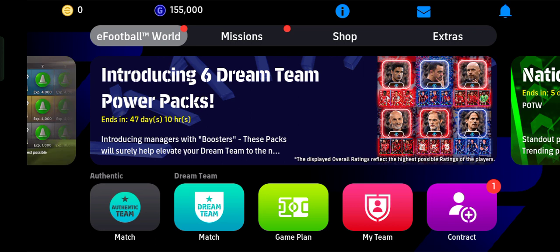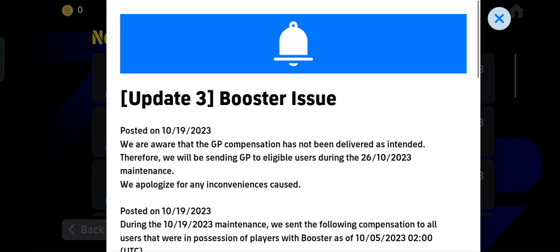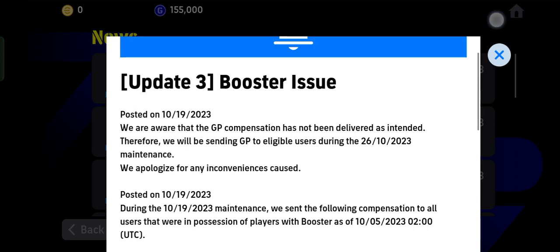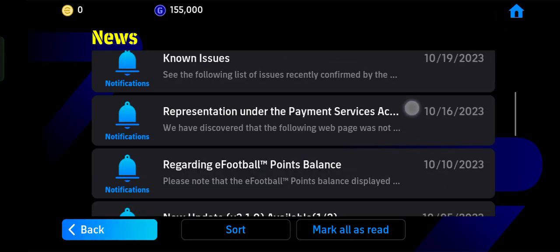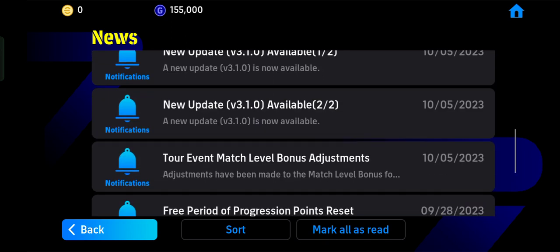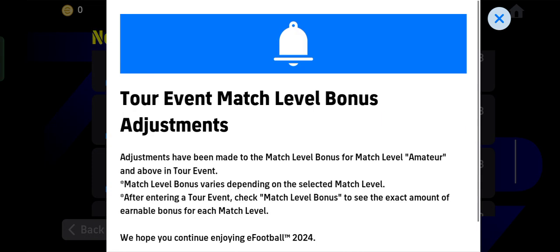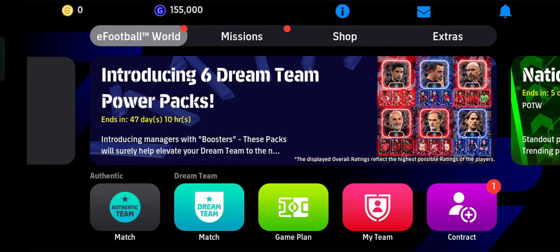Let's get started. Tap this icon — this is the notification icon, which contains news updates. For example, Update 3 buster issues — you can learn about the update of the game and also known issues from here. You have to learn about the updates to maximize your gameplay. For example, this one covers the event match level bonus adjustment. So let's check the news every day to keep your game updated.